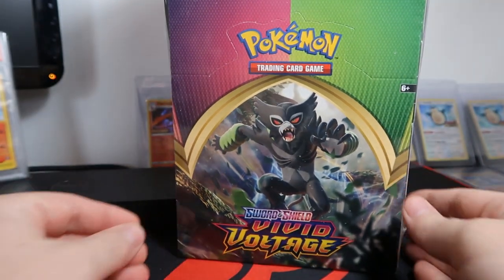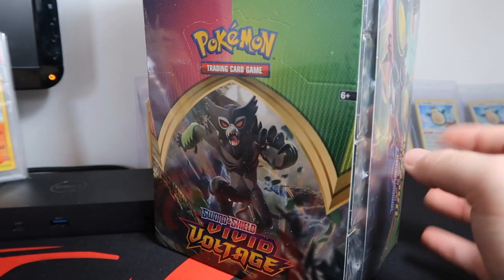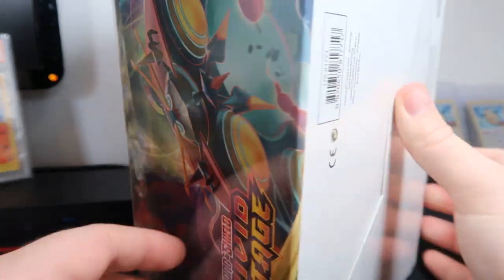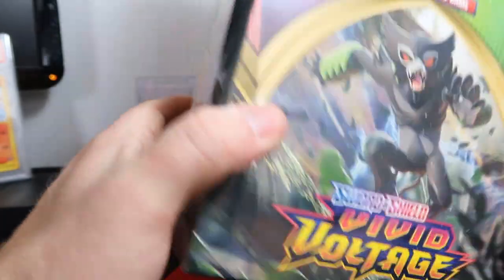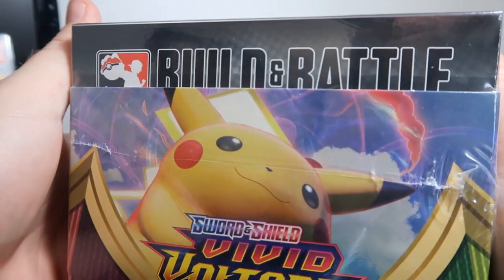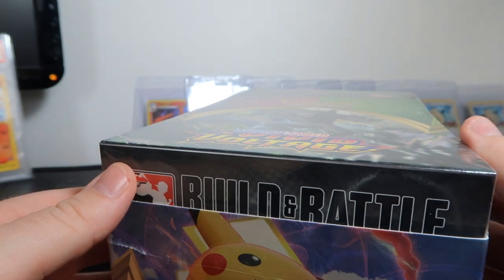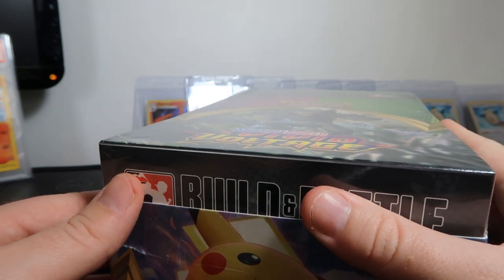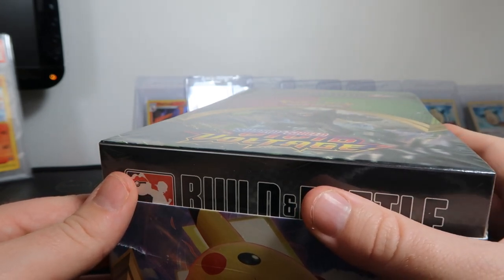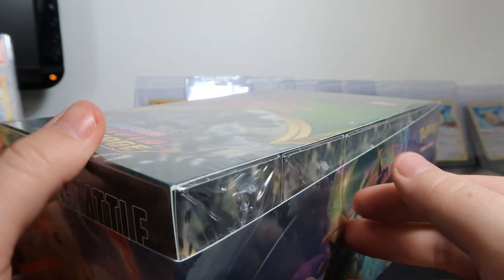What's going on Poké Tubers and viewers! Today we are back with another Vivid Voltage build-and-battle complete case of pre-release kits. There are 10 kits to the case and we're going to open all of them in this video. That might be a little long, but that will give us 10 promos and 10 shots at the promo Charizard — four booster packs per pre-release kit, so that's 36 plus four, over a booster box worth of packs.